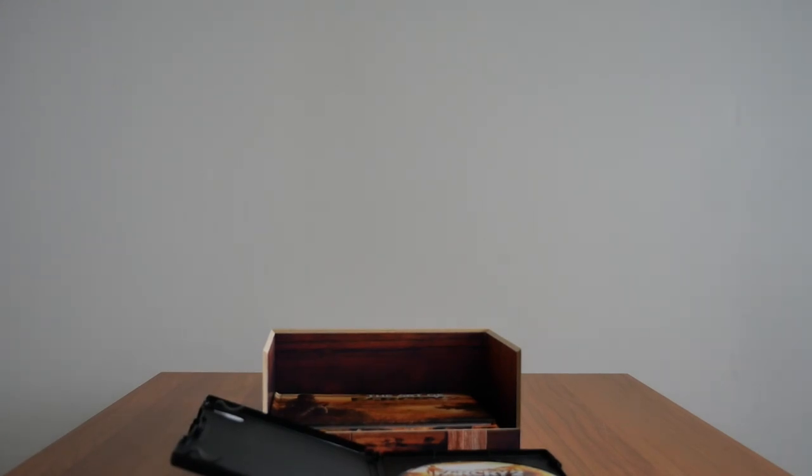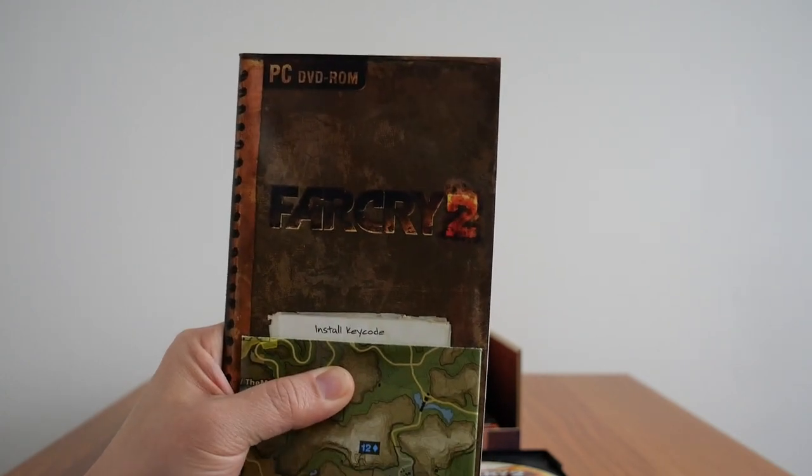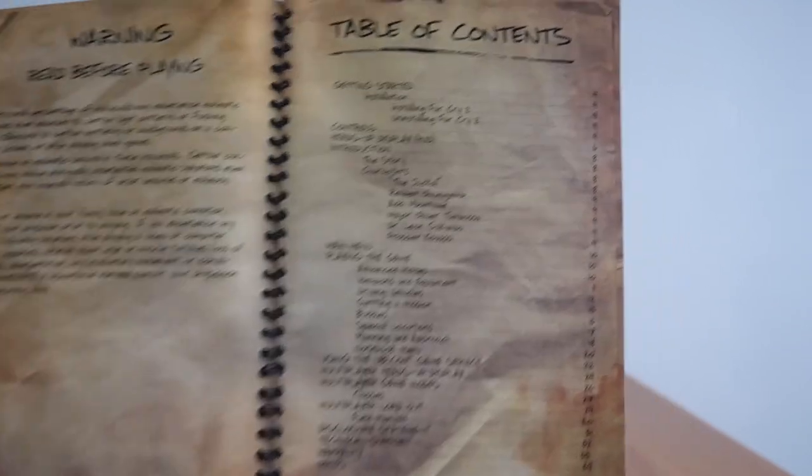Let's take a look at the instruction manual. The install key code is actually printed on the front of the instruction manual, which is why I didn't want to show the whole thing. There's quite a bit of content to it. The first page is the table of contents, and there are quite a few things in here.